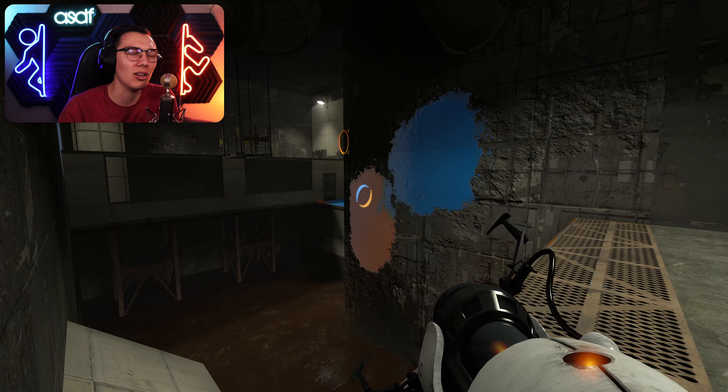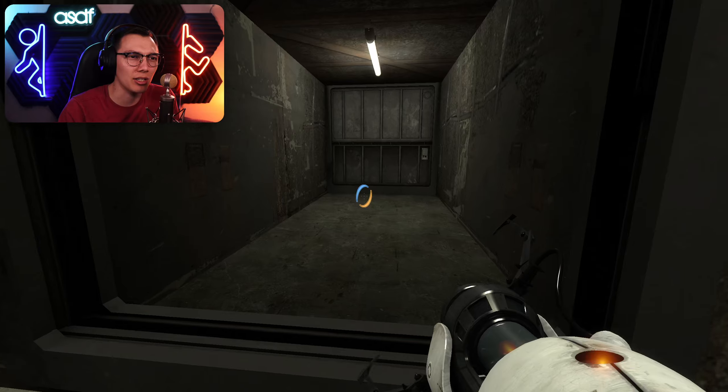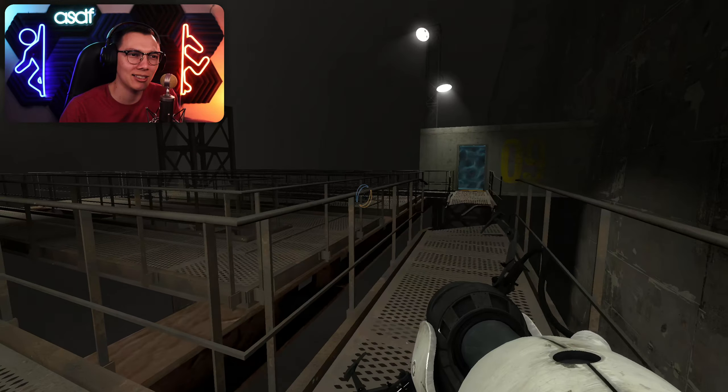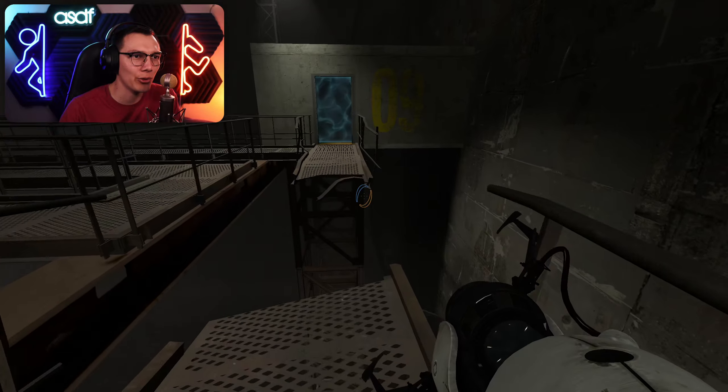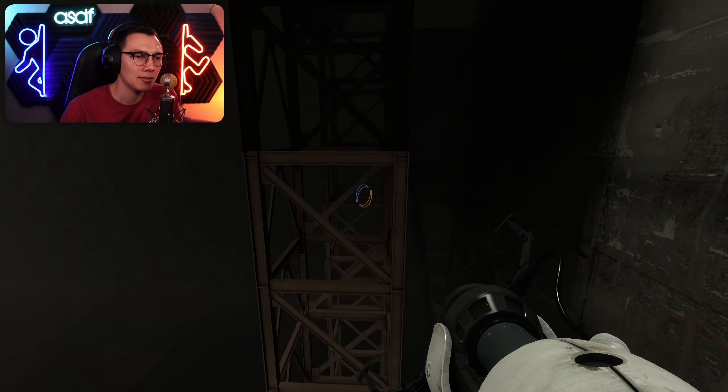We have more orange gel here anyway, so let's just put this all over the place — we're probably gonna need it everywhere. Okay pump station alpha, here's blue gel, so we're gonna need that.